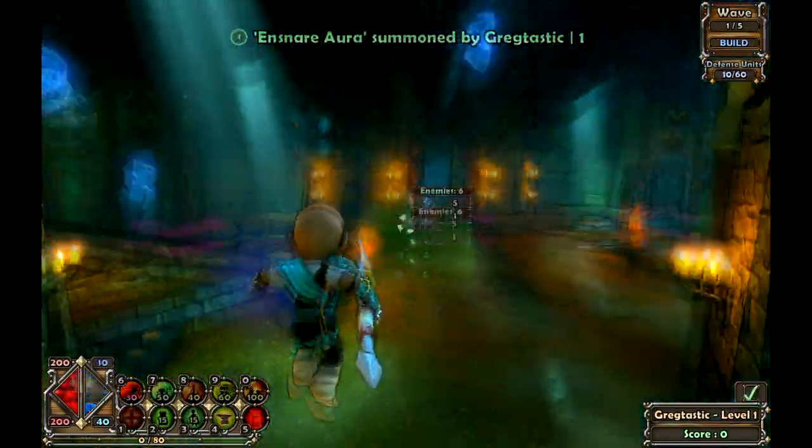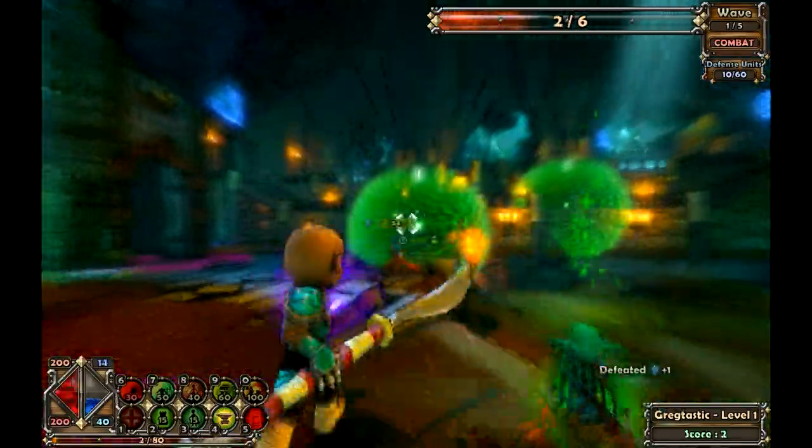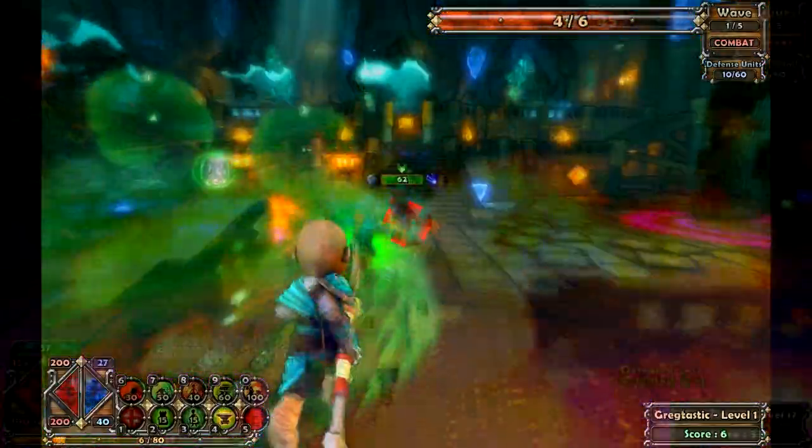After that you have the monk — your preteen bald healer character who uses deployable auras in order to defeat his enemies. These auras are actually quite effective at doing damage and healing.